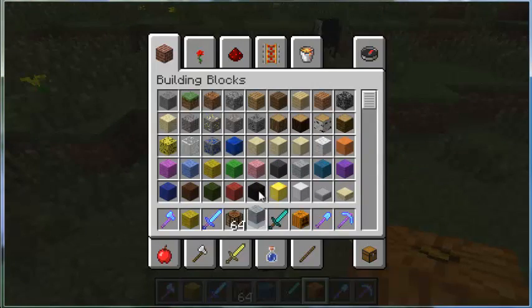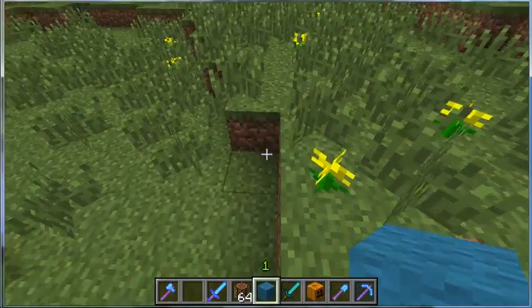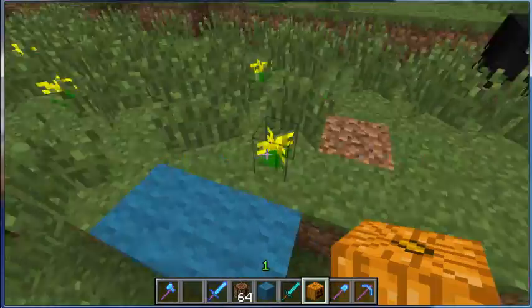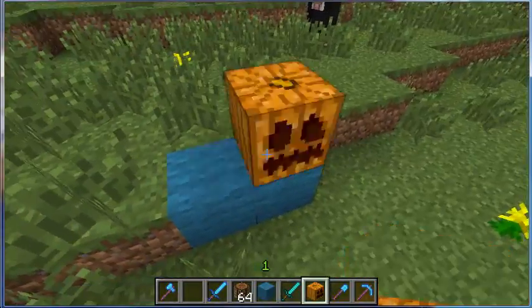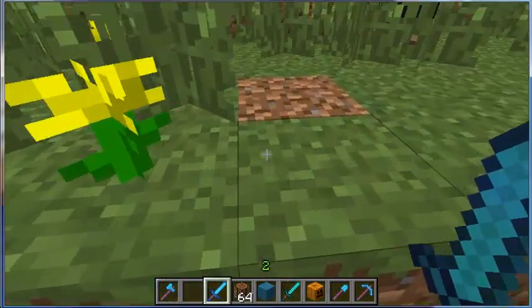...probably the most hated mob in the game - the tiniest and most hated mob in the game. Yeah, you guessed it - we're making the cave spider. I don't know why you'd want to make it, but it's there.